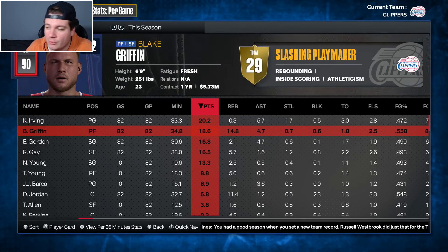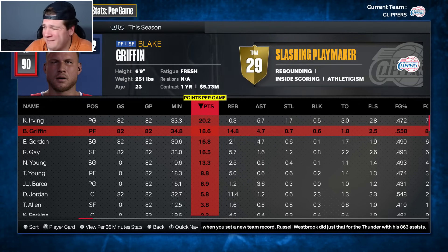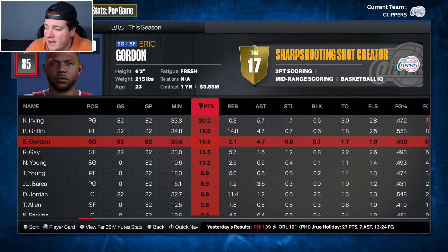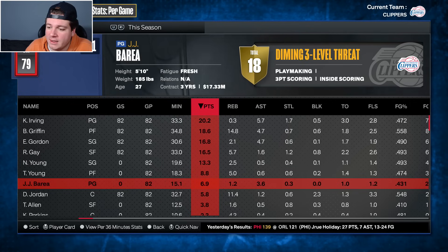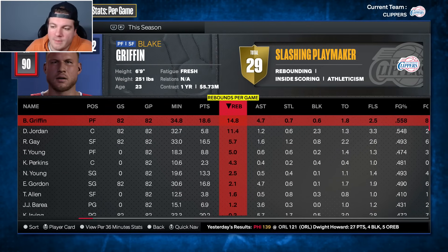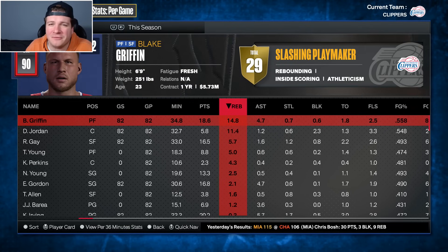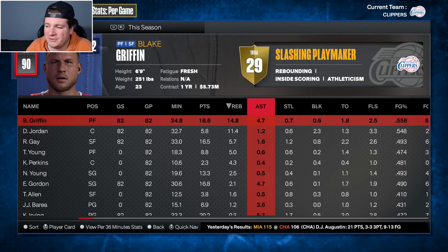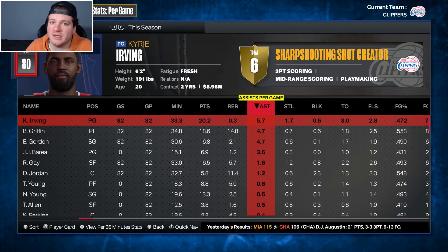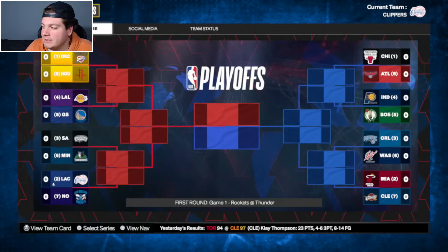Looking at the numbers: rookie Kyrie Irving led us in scoring, Blake Griffin followed him averaging 14 and — what the heck — nearly 15 rebounds a game. I doubt Blake Griffin ever averaged near 15 rebounds in real life, but that's insane. Eric Gordon, Rudy Gay, Nick Young, Thad Young, J.J. Barea, DeAndre Jordan, Tony Allen, and Kendrick Perkins round out the contributors. Kyrie was our leader in assists as well.